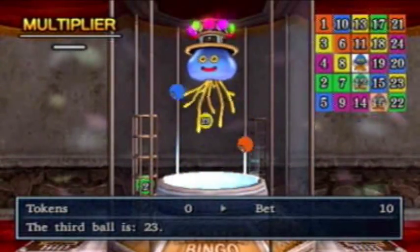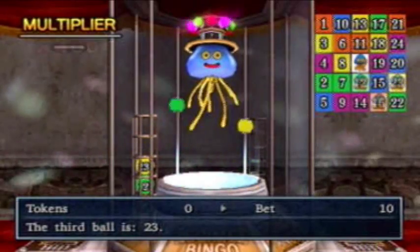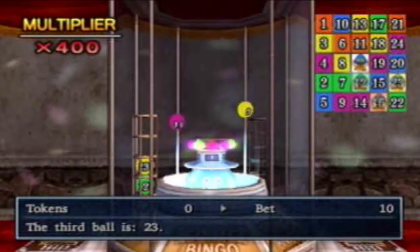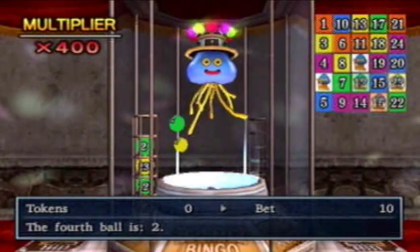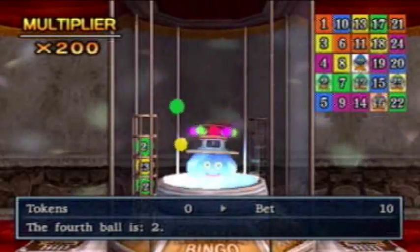The best you can do is if you get four numbers that form a bingo, which you can do four different ways on the card — vertical, horizontal, or either diagonal. You'll win 400 times your bet, which should be 4,000 tokens. You can bet up to 100 tokens on this game, so if you hit that, that's 40,000.